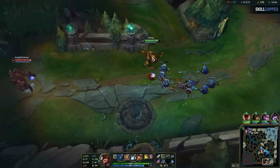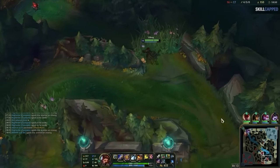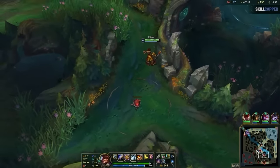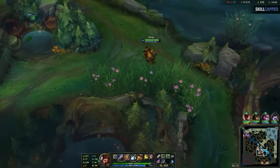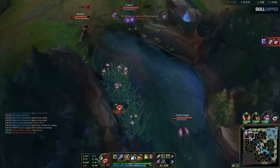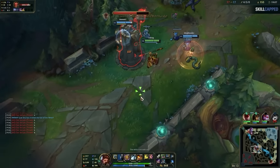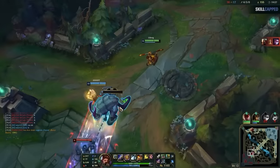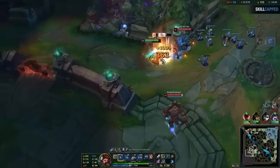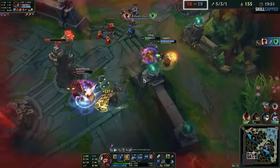Low elo opponents are incredibly bad at recognizing what counterplay you will have to their plans, and will often make plays that allow you to completely neutralize whatever they do just by executing on the other side of the map. Even though Sam has teleport available, he knows he can't change Lulu's death, and it's better to use the fact that his enemies are showing top to just push mid with Herald. They get two towers and a crash onto the inhibitor tower as well. Because of how strong he got from using the mirror rule earlier, every fight is incredibly easy, even though the game's score looks very even.